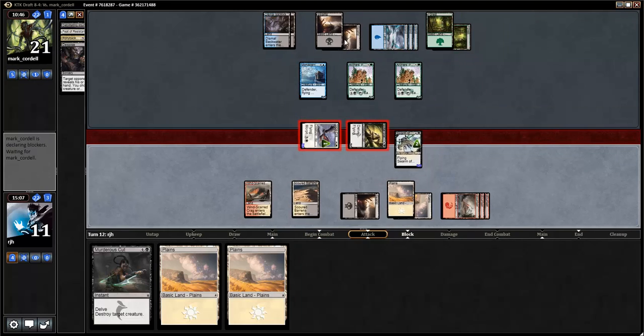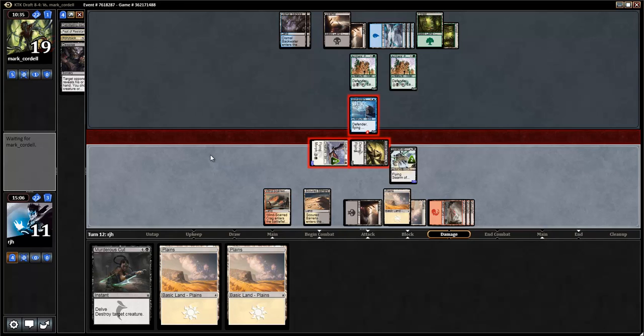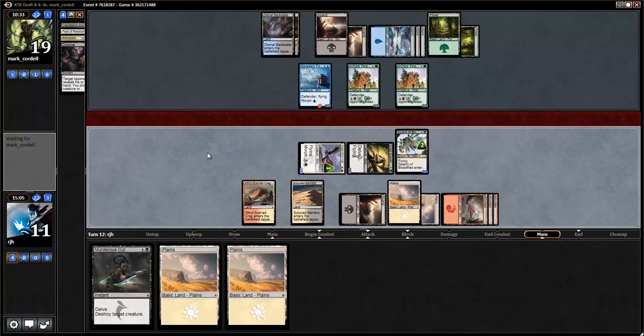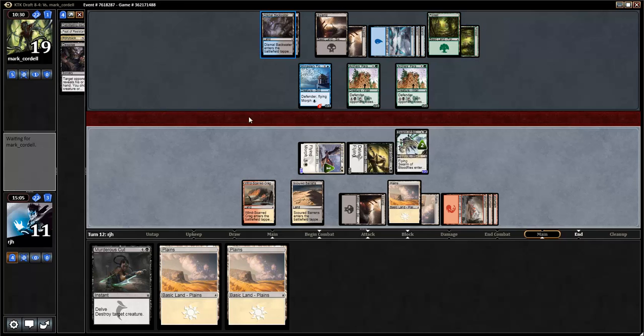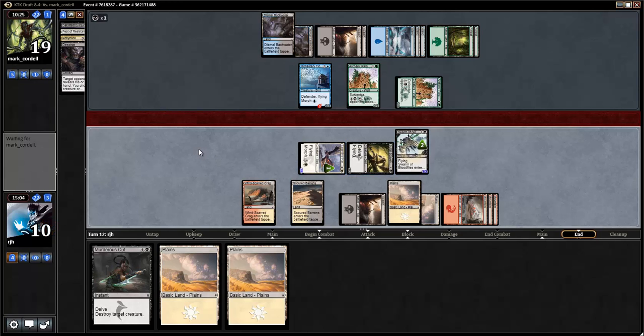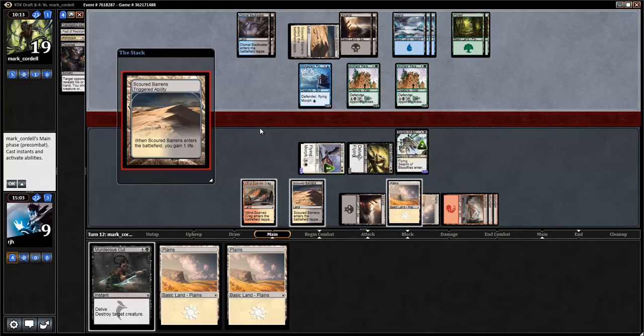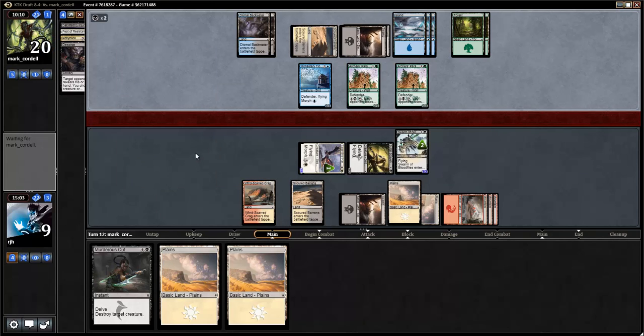It also means my opponent has to have four mana up each turn, but being at nine mana means that's probably going to happen. My dream right now would be for my opponent to play some relevant threat that I Murderer's Cut, and then be able to attack for five. I'm going to fire off the Murderer's Cut this turn no matter what at the end of my opponent's step, because these guys are going to kill me in a couple turns and I can't have that.